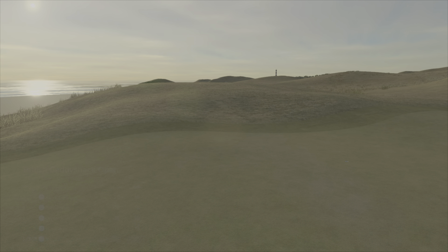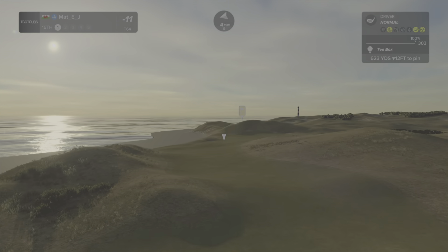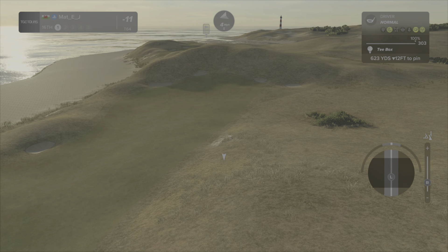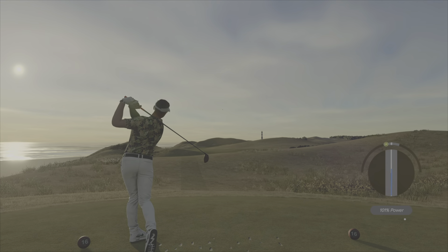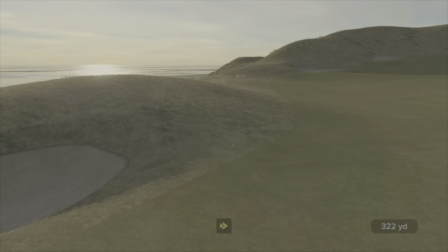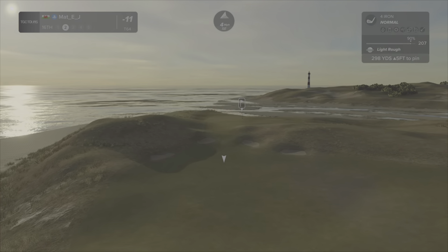I do have a putting video out there which talks you through all of that — check it out. It just talks through my thinking for putts. 623-yard par 5 — we want to get as close to the face of that mountain as we can, you'll kick off this hill if you're right. I'm going to lock this up. I didn't want to be that far left — that ain't going to kick out of there. Awkward shot from here, messed that up completely.